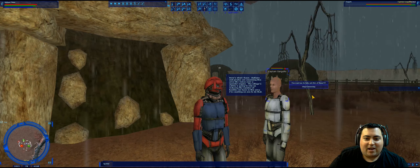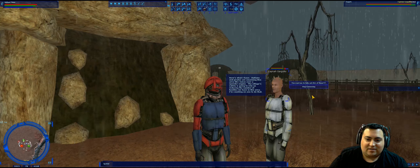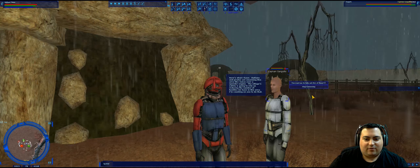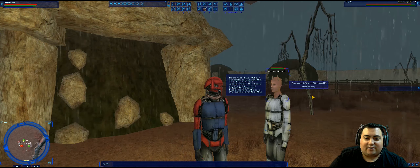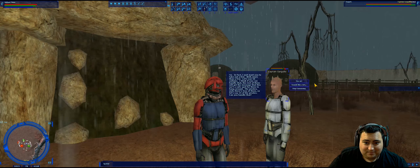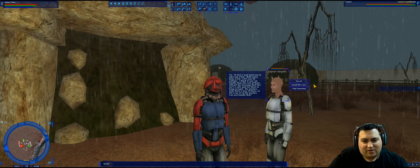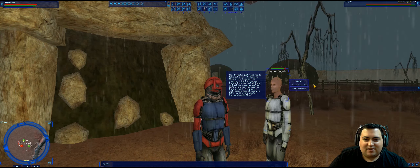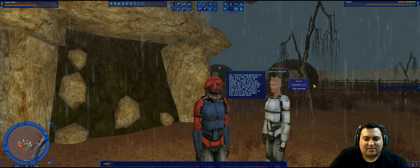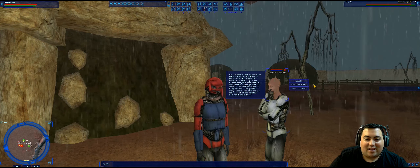He says: 'Here's what I have. Outlaws and pirates are swarming this area like Jawas over a speeder engine. The village's safety is going to rely on reducing the number of hostiles we have in this area. I'm counting on you to do that.' 'You want me to take out all of them?' 'No. In fact I just want you to take out a few — well, more than a few. Let's say 50 outlaws. I think you can handle that. The rest of them will get the message that this isn't a safe spot for them to hang around.'